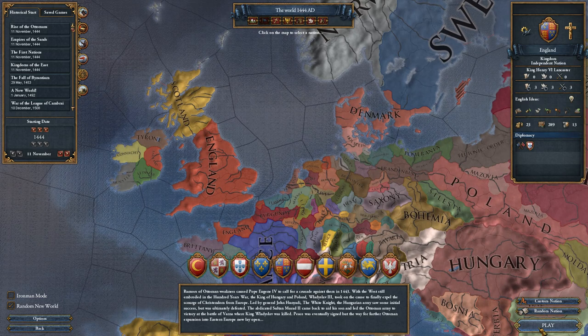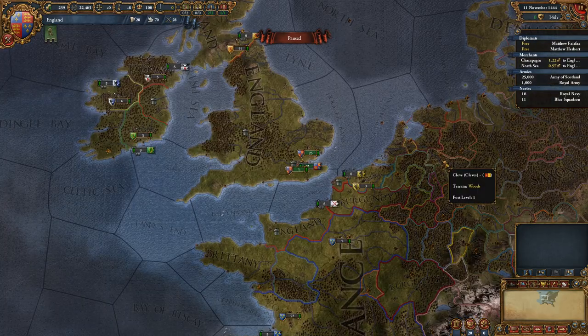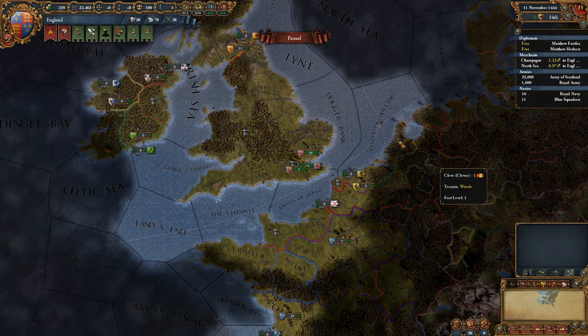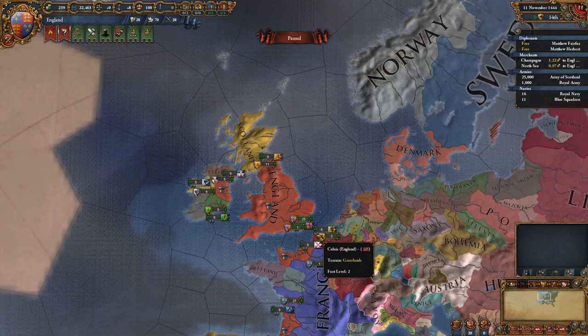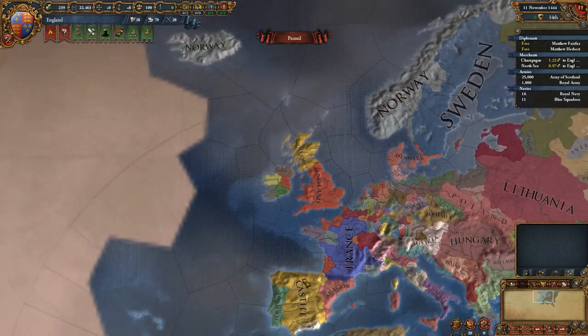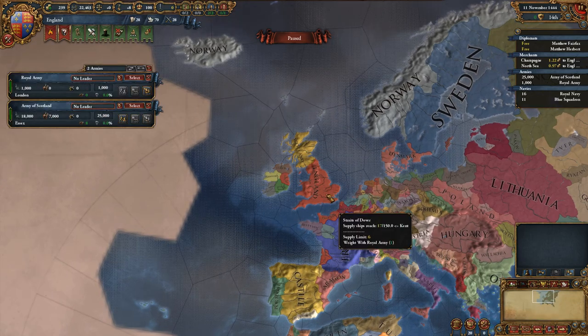Let's begin a new game with the random new world setting. And there we go — we are in the game. It is 11th of November, 1444. Our reign begins with England in its full glory here.